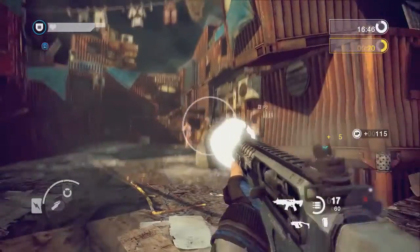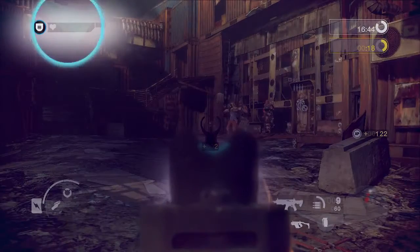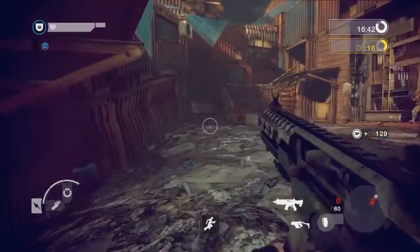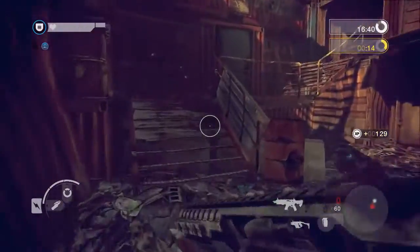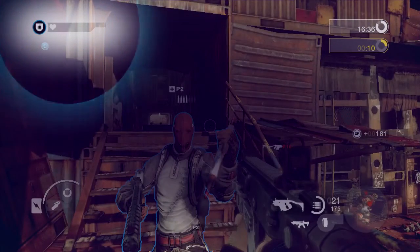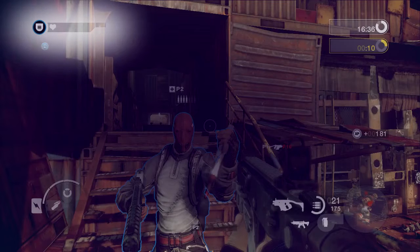Heads up display. The health bar is shown in the upper left hand corner. The length of the health bar is determined by body type. If a medic buffs your health, the meter will extend by one pip. Further pips can be added with purchased abilities or by the capture of a health command post.